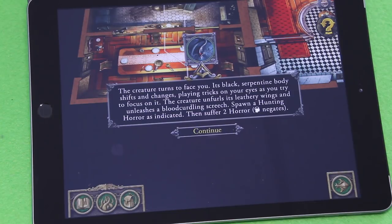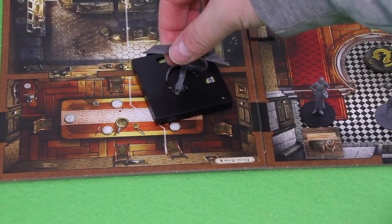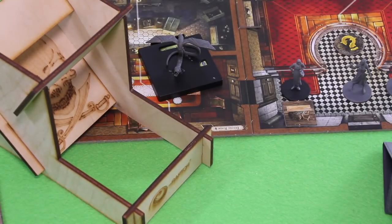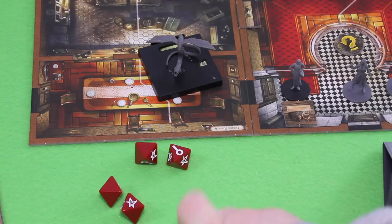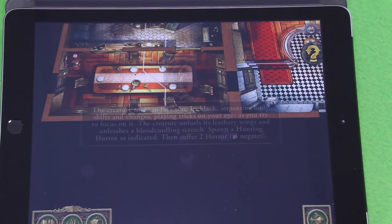'The creature turns to face you. Its black serpentine body shifts and changes, playing tricks on your eyes. The creature unfurls its leathery wings and unleashes a plot-curling screech. Spawn a hunting horror, then suffer two horror — will can negate.' Okay let's set up the room and spawn the hunting horror. Now Gloria has to take two horror, but her will is a four so there's a chance. We roll — one success. I'll spend one clue to transform that into a success, negating both hits. Good.